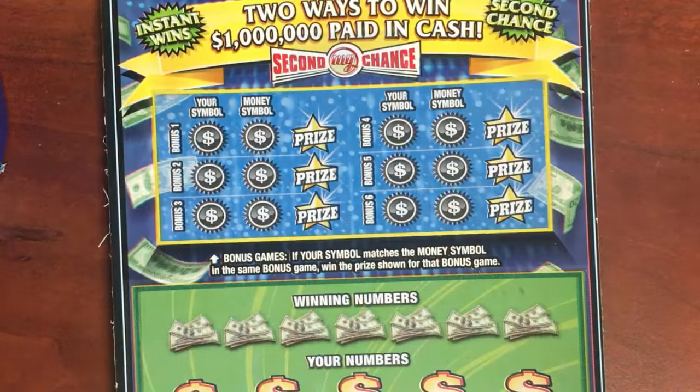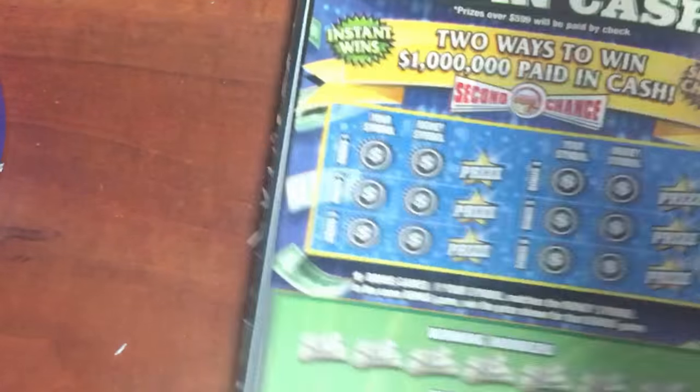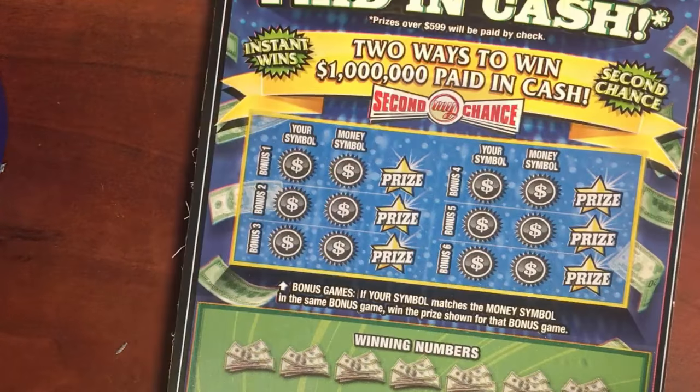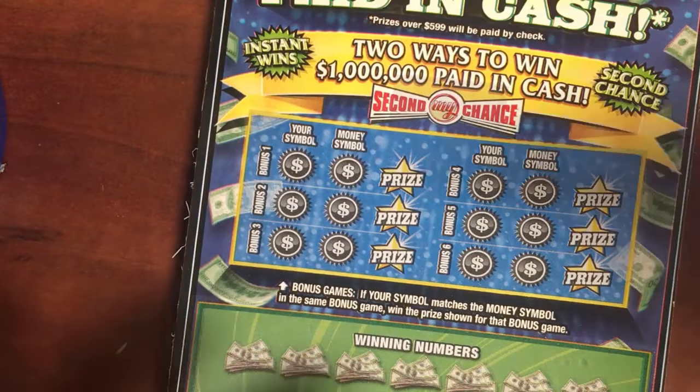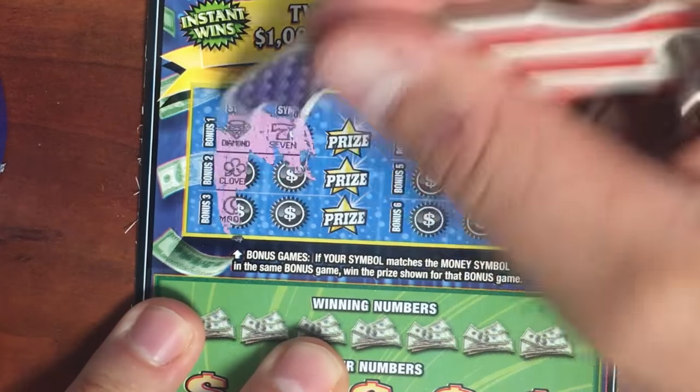Scanning it and moving on to the $30 big one. 280 — not too bad. It's on game one, just match diamond sevens.